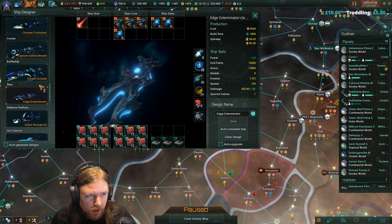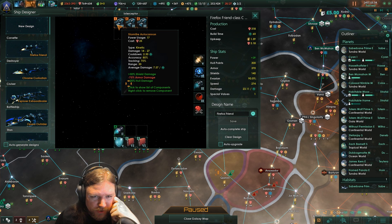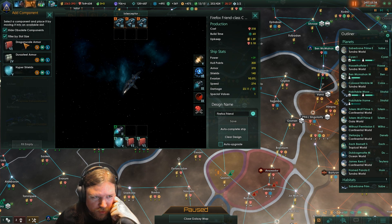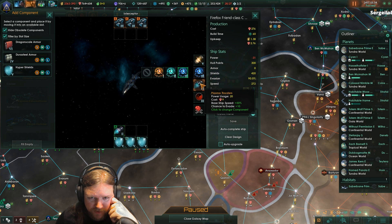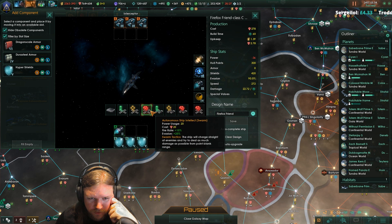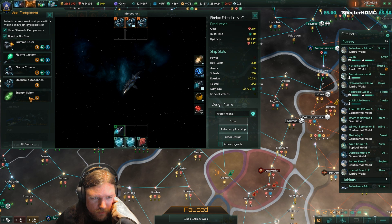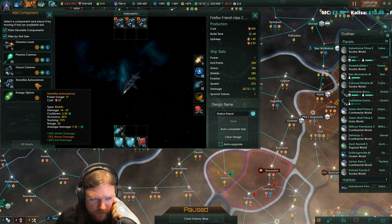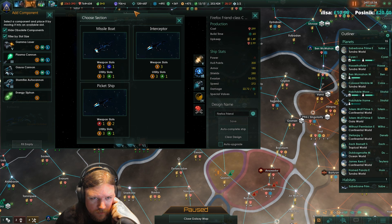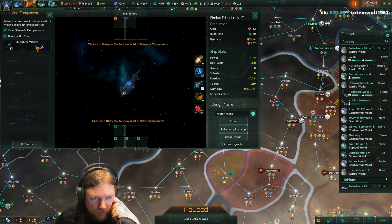And then yes, the refit. Corvettes - we're currently doing shield and not armor. We don't want armor, we actually want shields. We have maximum everything large. Fire rate and invasion. Energy siphon is 100 armor. I can do quantum missiles.